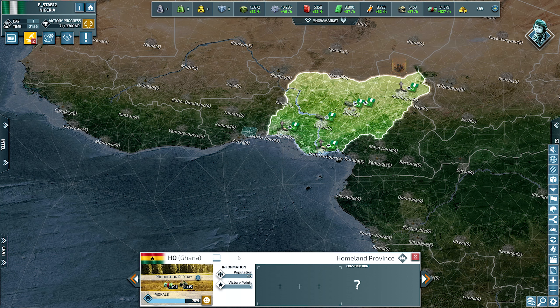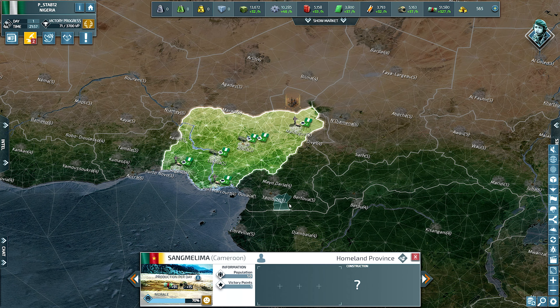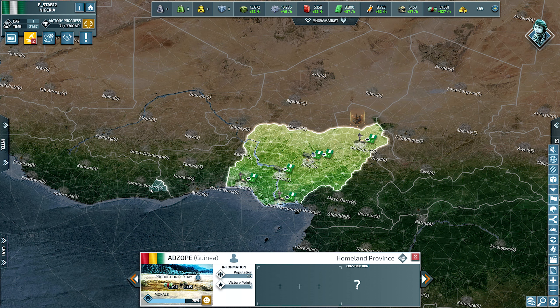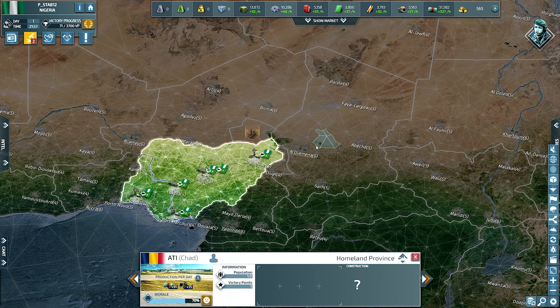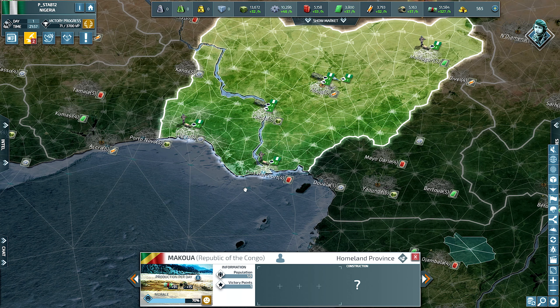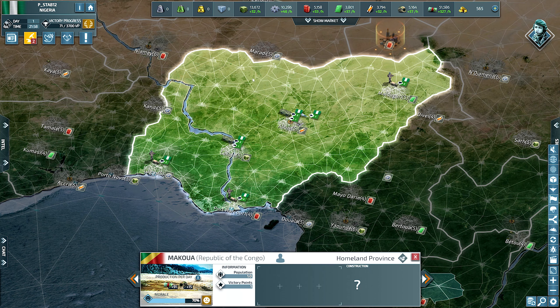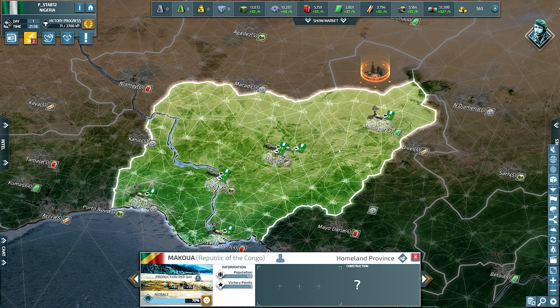Ghana is still unoccupied next to me. Everything else around me has people on or already in control. That's okay — I actually don't mind Nigeria. We do have this nice little river here that helps split up and fortify our western front.